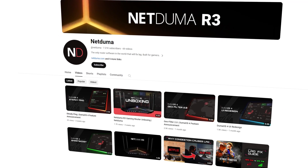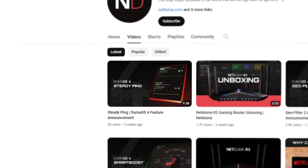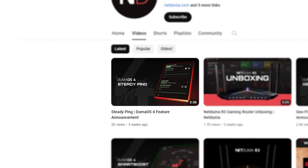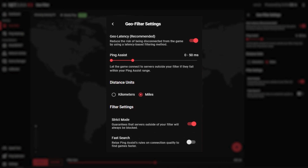We have a full video going over steady ping as it's quite a technical feature, so if you want to learn more about how it works, we'll have it linked in the description and in the video card. The last thing to mention is in the settings menu of geo filter. If you have used geo filter before, you will be familiar with our ping assist feature. It has been improved massively in Duma OS 4 and can now be used as the main method of filtering.